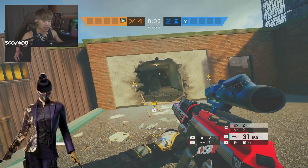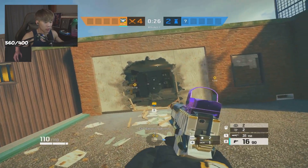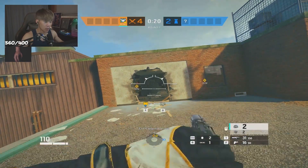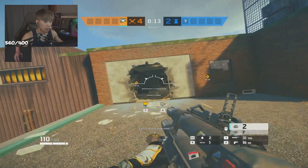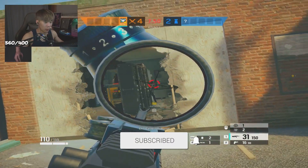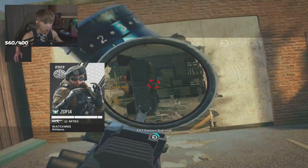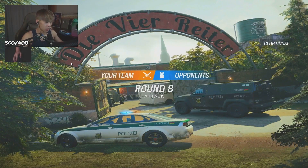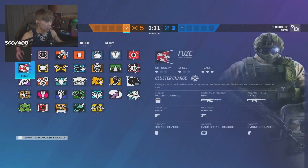To counter Azami, it's the same as other utility operators — clear these before you start your take. Be smart with utility and be careful of Wamai or Jaeger, but most of the time they're not going to have those on the Azami gate. Clear these as much as you can. Obviously don't clear them if they're not doing anything to you and no one's behind it, but these are power positions for defenders. Use Zofia, grenades, Gun Shield — just get rid of it. That way Azami just becomes someone with a gun. The more Azami gates that are up, the harder it's going to be to line up an angle. Keep your distance, because good Azami gates are meant to make you uncomfortable.